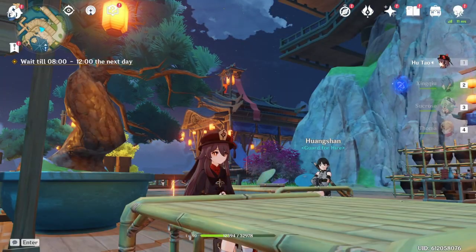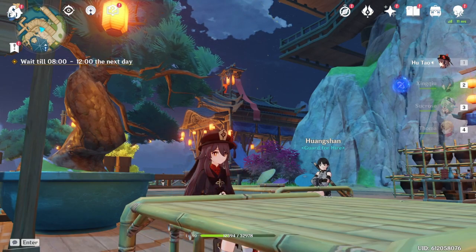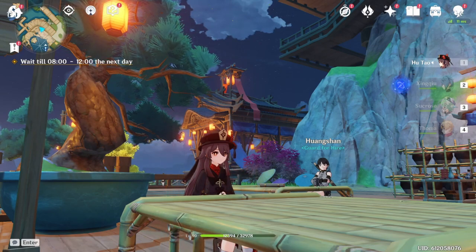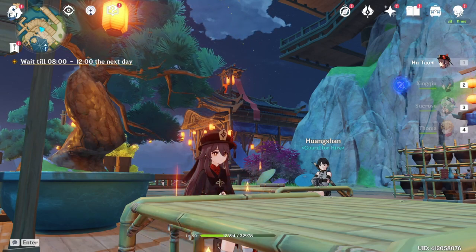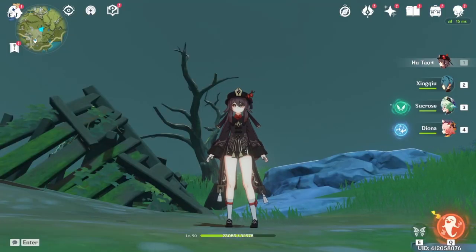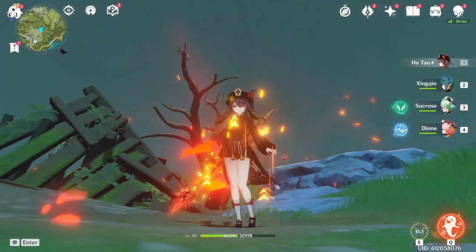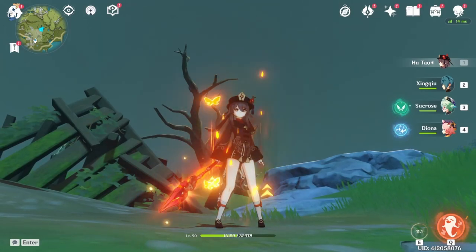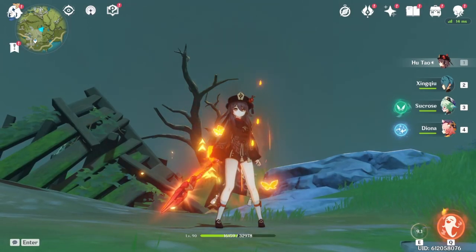A quick disclaimer: Hu Tao's mechanics and gameplay can be a little bit tricky, but I encourage everyone to play her however you like. I will do my best to cover every playstyle and make this guide friendly to casual and meta players. First, let's talk about her talents. You will mainly use her normal attacks with her elemental skill activated, which consumes 30% of her HP to increase her attack and infuses her weapon with pyro.